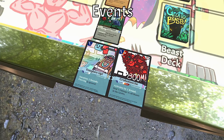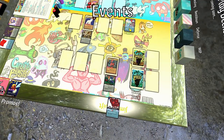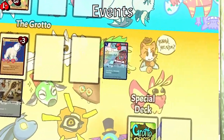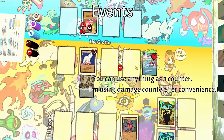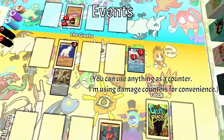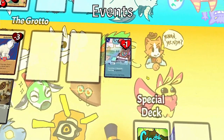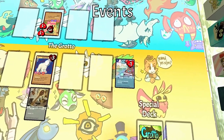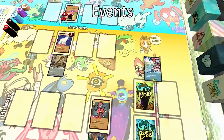Events are situational cards that give you access to a short-term effect. To activate an event, just place it face-up on your side of the board. You can have one event active at a time. Events last for as long as their listed duration, which you can denote by putting counters on them. At the start of each of your turns, remove one counter from your active event if you have one. While the event is still active, the effect listed on it applies to the board. Once an event is out of counters, it ends, and it goes to your discard pile.